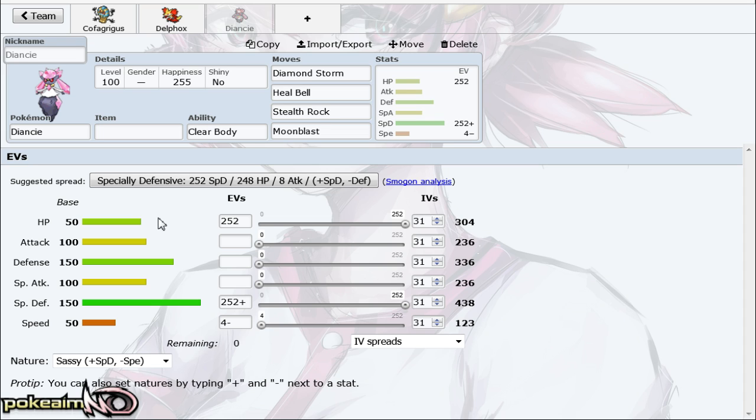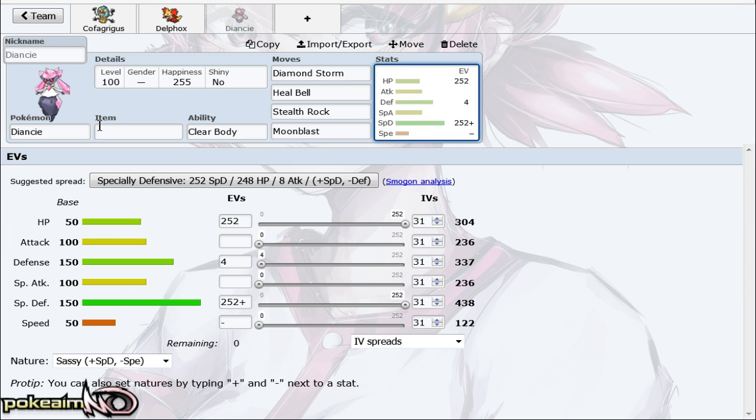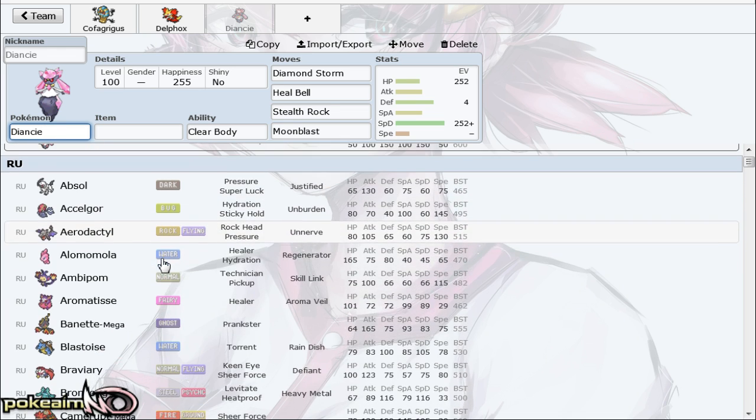It has more offensive sets like offensive trick room, and a set that's been climbing since RU Open is an offensive stealth rock set with Shuca Berry, which is able to lure and KO Flygon with Moon Blast. It still has some unexplored sets like substitute calm mind, which hasn't received a lot of usage or exploration but definitely has some intrigue, since fairy is a fantastic offensive typing and it does have Moon Blast.